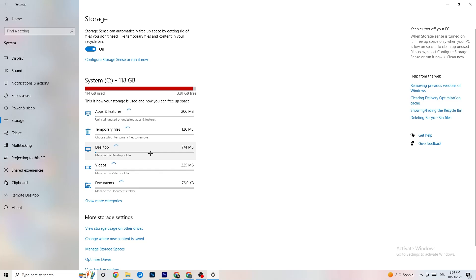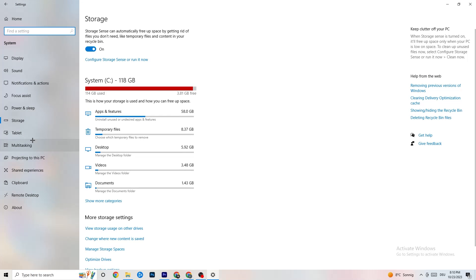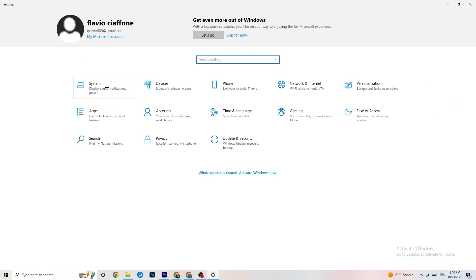Under 'Storage' in Settings, click 'Configure Storage Sense' and then 'Run now.' Click 'Clean now' — this will clean every temporary or trash file currently on your PC. It takes a little while, so let it run. Then go back to the main Settings page.